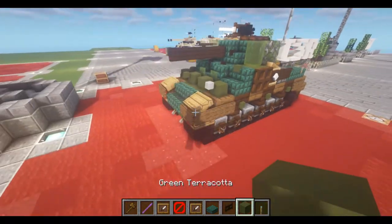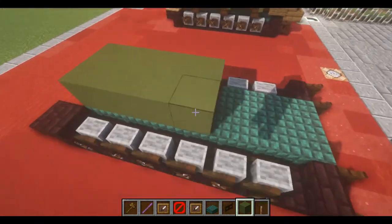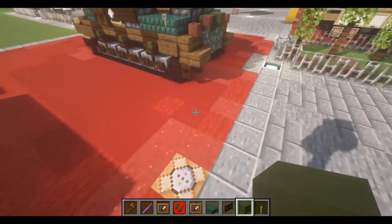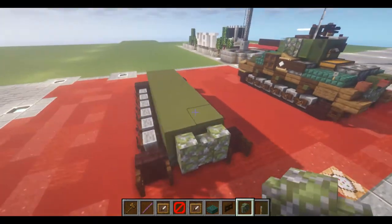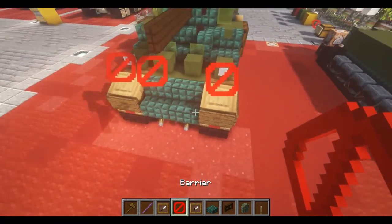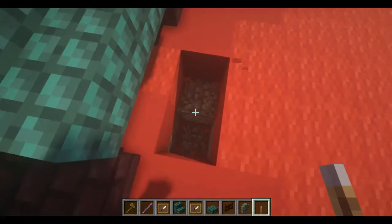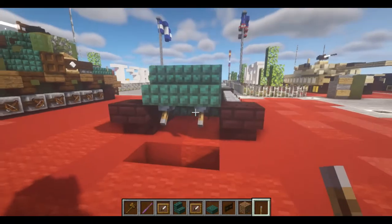For layer two, we're going to start by placing down green terracotta blocks in a row on top of our slabs from the last layer, placing them on each of the slabs. At the far back we're going to have two mossy cobblestone walls. In the front, we're going to take our dark prismarine stairs and place down one and two. Now we can take our levers and place down two upside-down levers on the bottom of the stairs.